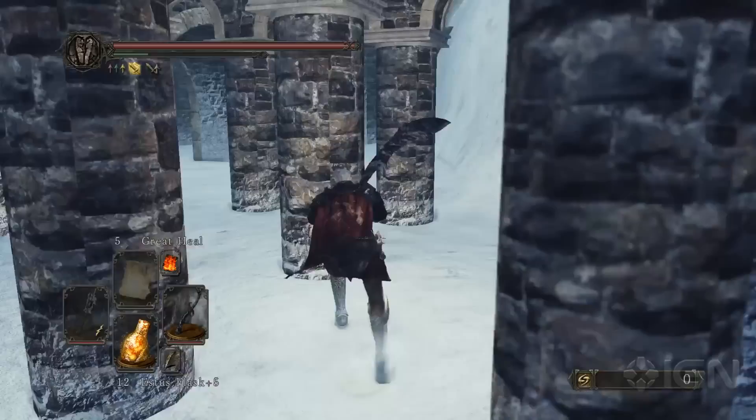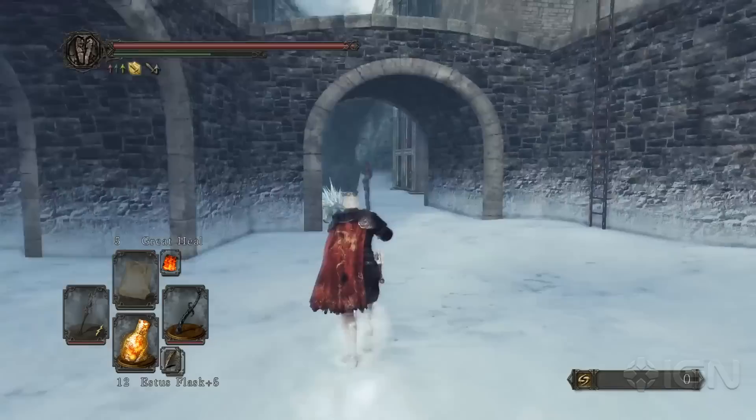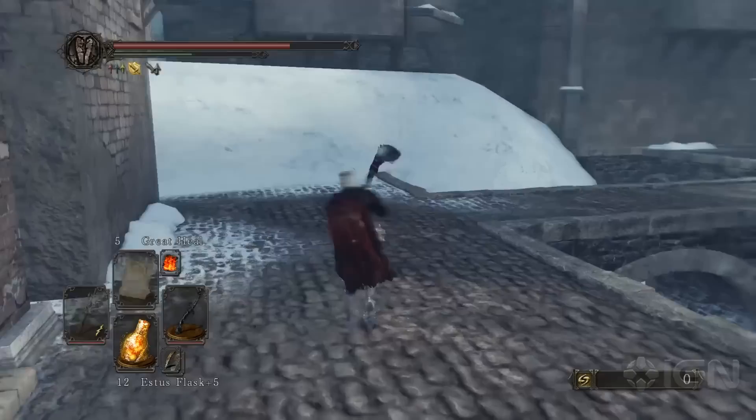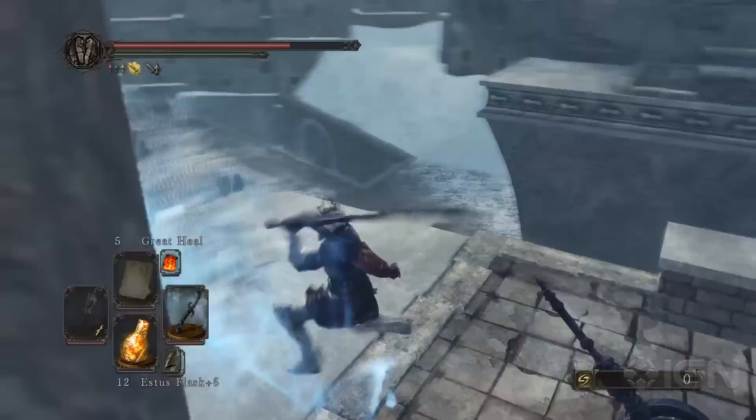Take the time to explore — you'll see some new enemies down here. There are some mages; they're not too bad to deal with. But it's the little rats that have ice on their backs — they are absolutely devastating and do so much damage, so watch out when you're near them. There's also a white phantom in this area, but he's actually not friendly. He's a red phantom posing as a white phantom, so make sure to take care of him.